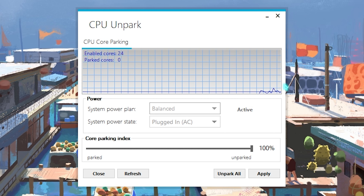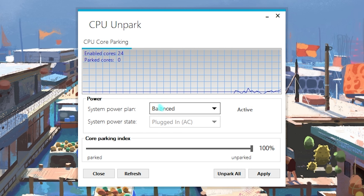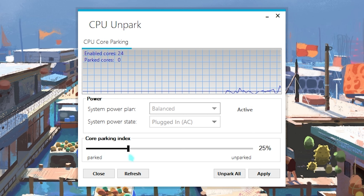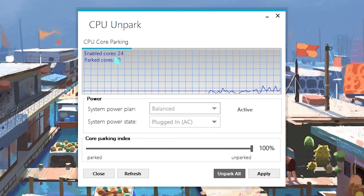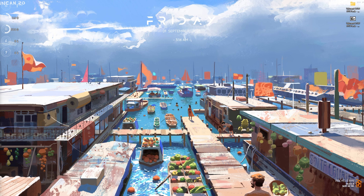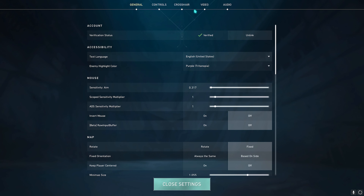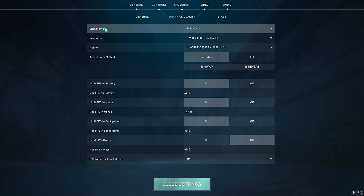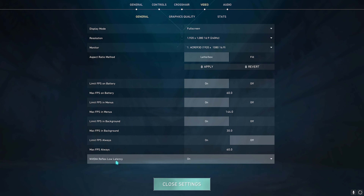For Storage Optimization, right-click and run as Administrator. Press any key and it will delete all temporary files on your PC — this is completely safe and only removes temp files, your data is unharmed. Next, run the Unpark CPU program as Administrator. Windows by default parks unused CPU cores, causing performance issues. Open the application, slide the parking index all the way to 100 (Unparked), and click Apply. All cores — 24 for me — will now be active, giving you the best in-game performance.